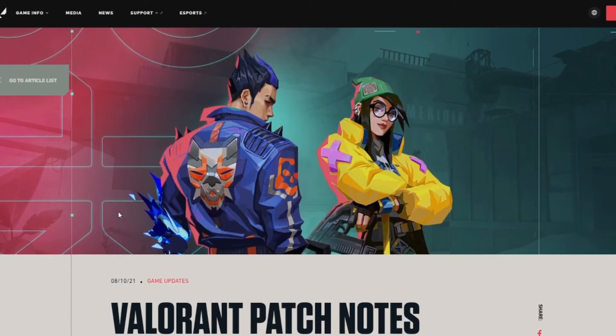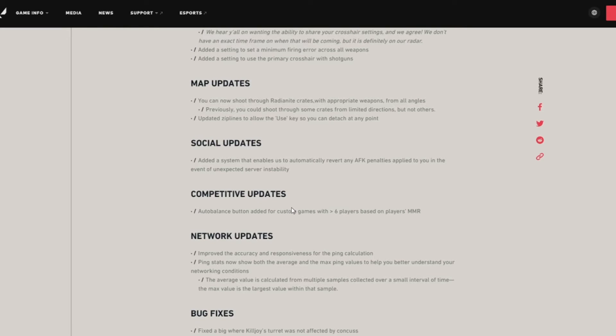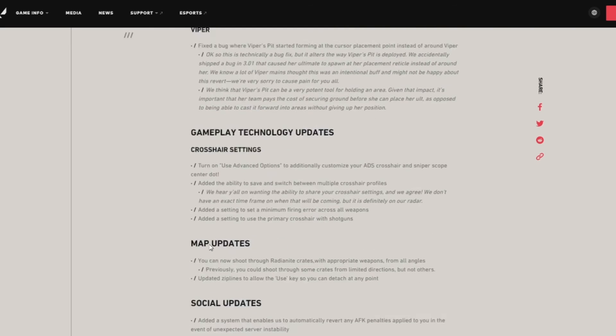So that's all the patch notes — mainly about Viper, crosshair settings, and map changes. One thing worth noting: now that you can shoot through radianite crates, if you're on Icebox B and try to plant behind one, you're kind of in trouble. This basically means going B side on Icebox is near useless unless you have Sage or Viper, because there's no real cover anymore — people will just shoot through it.